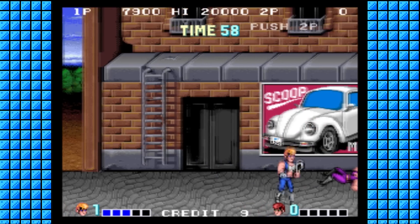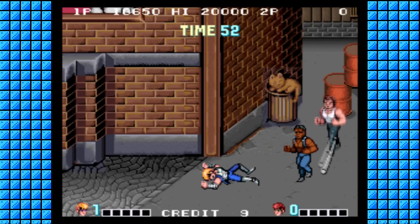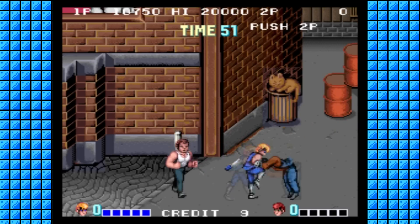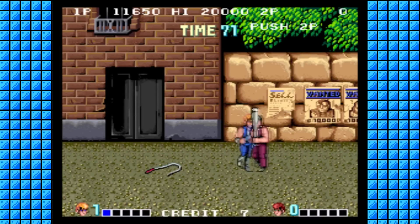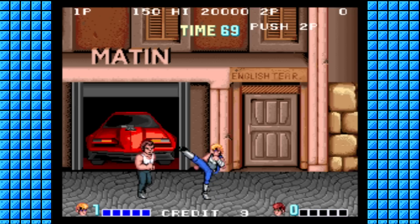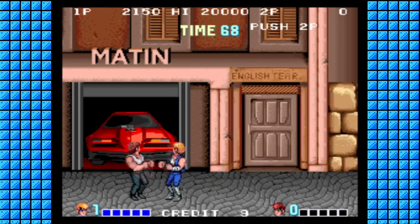I had only played Double Dragon in the arcade on a physical machine once, and that was about a year ago. This run-through was my first decent exposure to the arcade version, and I'll be honest, I wasn't as impressed with it as I thought I would have been. The gameplay in the arcade port works pretty much the same way as the NES version, though with a dedicated jump button. Billy has all of his attacks from the start, so no need to gather points to learn new martial arts moves.